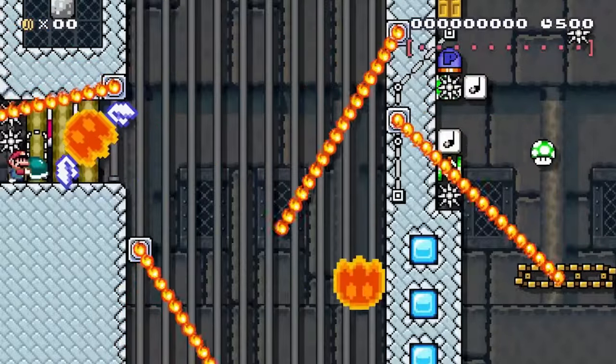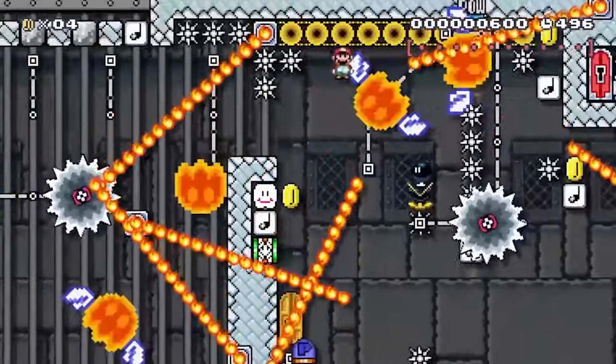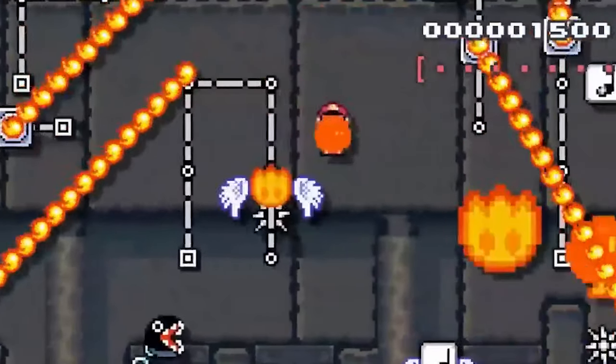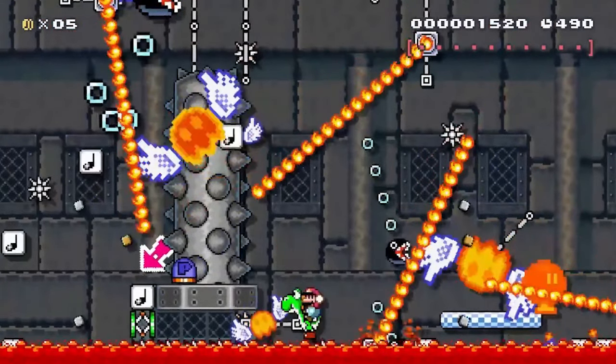The cheesed version starts off the same with the shell jump, P-switch jump, and spring jump, followed by some precise bomb spins, bomb grab, throw it up to release a Yoshi that's just up off screen, and then hop on Yoshi. We're 10 seconds into the 8-minute level and the cheese has already started.